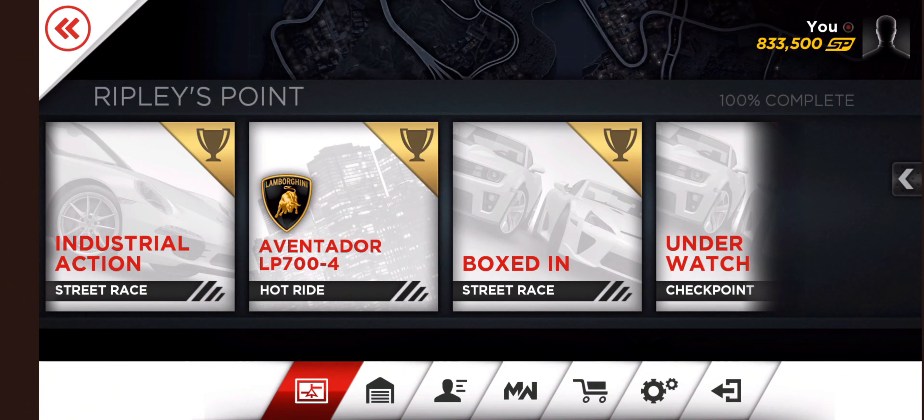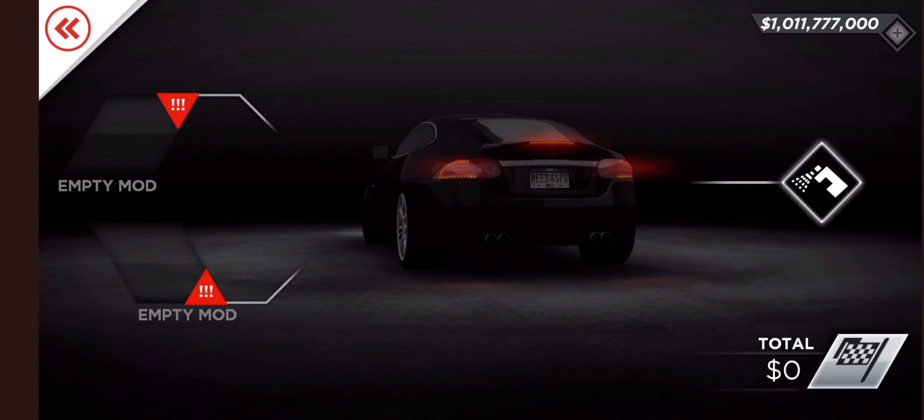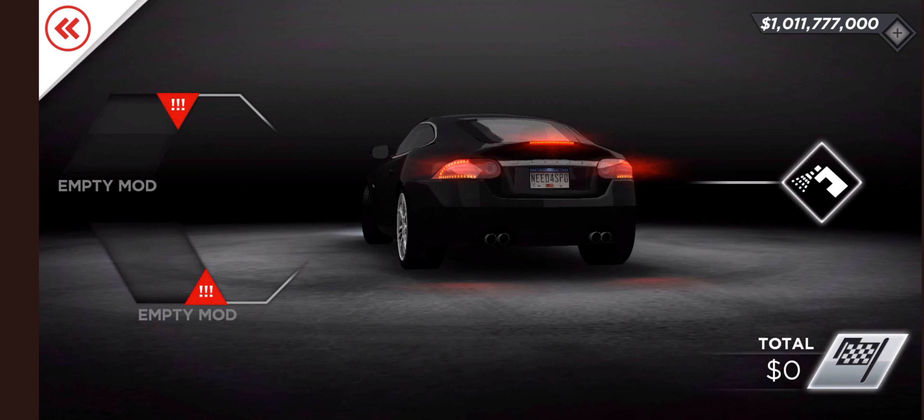We will play with Jaguar. Let's see how I can modify it. We will color it — white, black, red, blue. I have selected black.